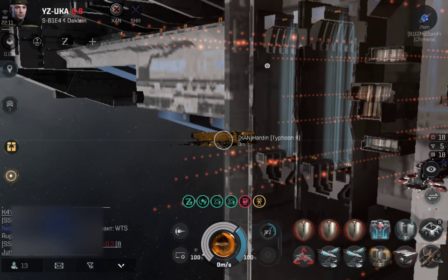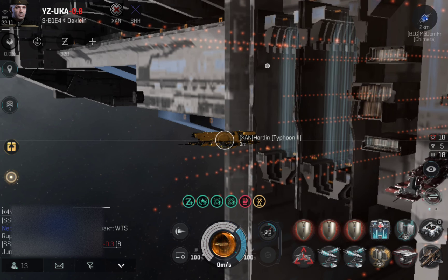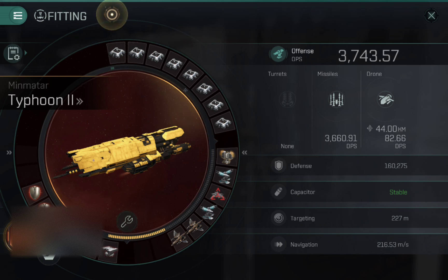I'm going to skip the EM mode and show you thermal mode, because that's what my nano core is tailored to. You can now see the DPS has jumped up to a very respectable 3,743. Flying this in combination with two other Typhoons, the total fleet DPS is probably around 8,000 to 9,000 — their nano cores are different so they're not as high. That's very easily able to overwhelm active tanks.